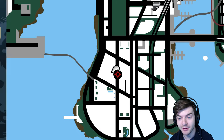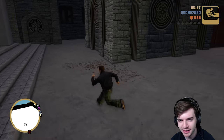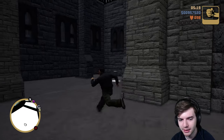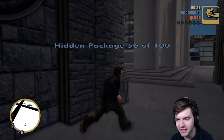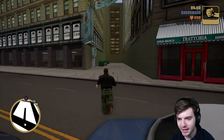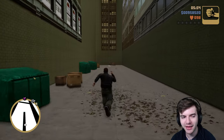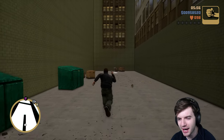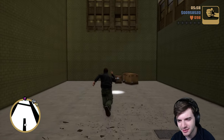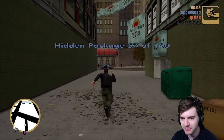Our next area is going to be this church right here — we're going to want to go behind it. The next package is going to be back here. So the next one is pretty easy to find — it's just right here in the back of this alley. You're going to want to walk all the way to the back. Which is weird — you kind of can't see it from a distance, but as you get closer it just kind of pops into view. That's interesting.